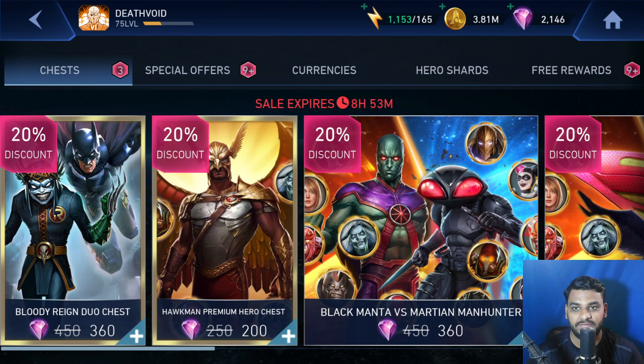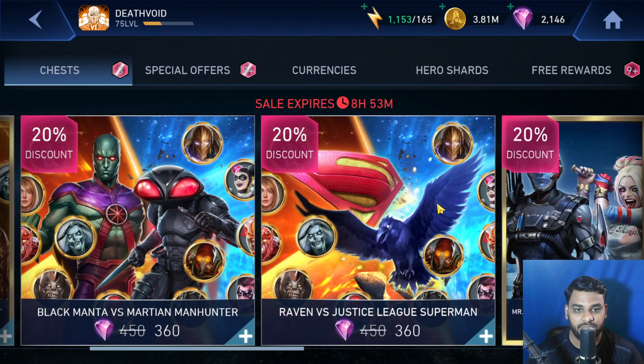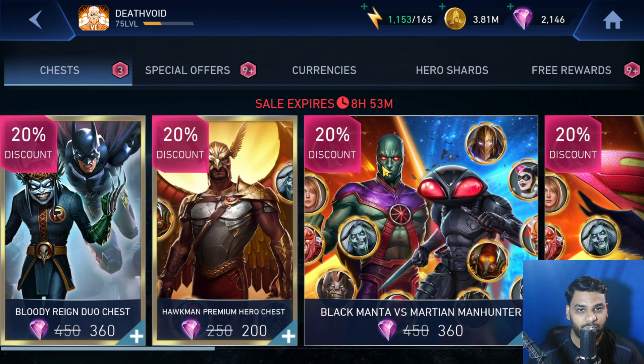Not on this account itself — this is my main account, so I'll go for Martian Manhunter and Black Manta chest. And on my Lord Lucifer's account, I'll probably go for the 6th Anniversary Platinum chest, because obviously the sale will expire today, so there is no point in keeping those gems.